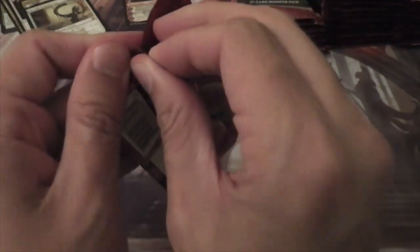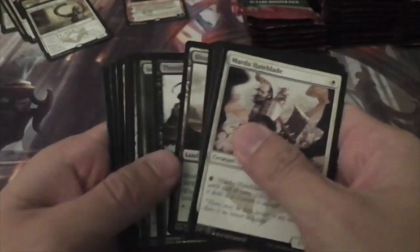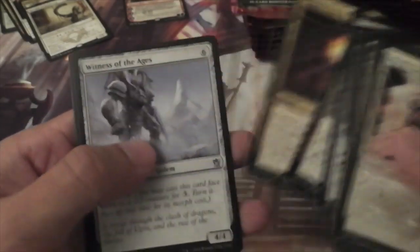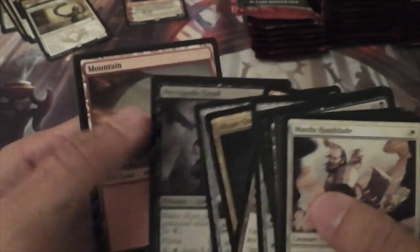There are a few things in the common and uncommon slots that I'm going to be looking for for Standard. I'm going to be playing GP Los Angeles, since that's kind of in the backyard, but I'll go through that later off camera. We have in the uncommons a Chief of the Edge, Abzan Charm, Witness of the Ages, and our rare is a Necropolis Fiend.